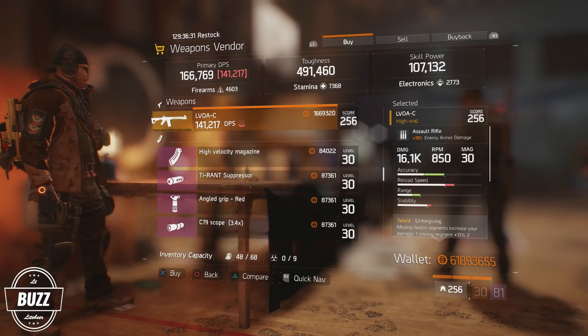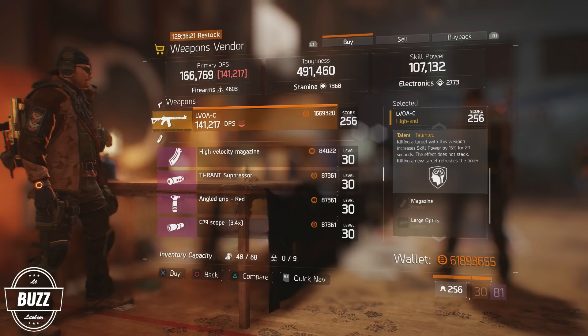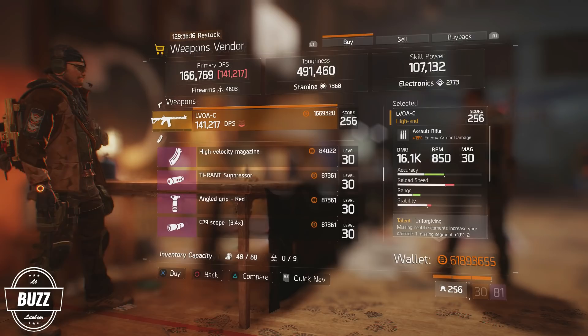The only item not quite up to par is the enemy armor damage at just 19%, with ranges for ARs being 17.5% on the low side up to a perfect roll of 24% on the high side. Even with the below average enemy armor damage percentage, the combination of Unforgiving, Brutal, and a good damage roll make this weapon something to consider purchasing this week.